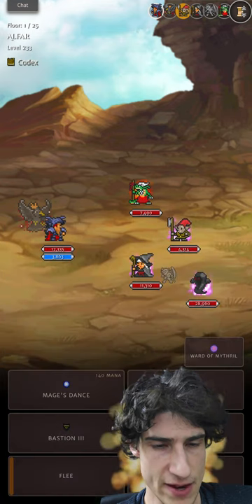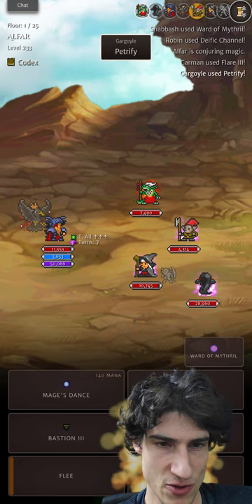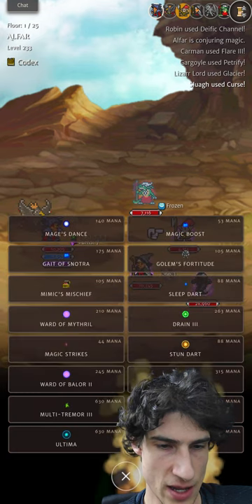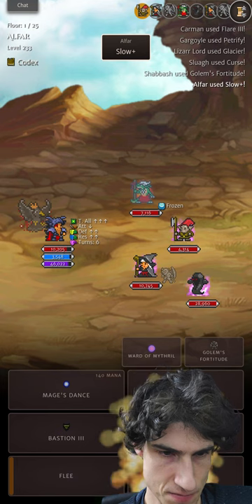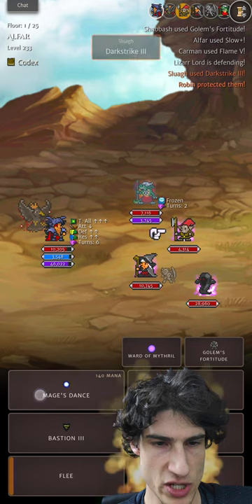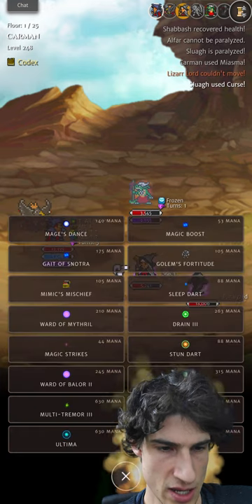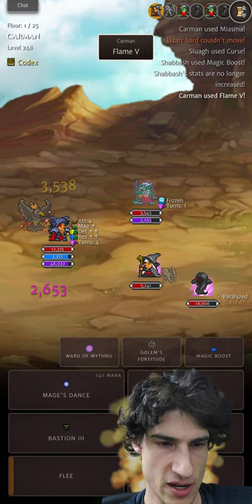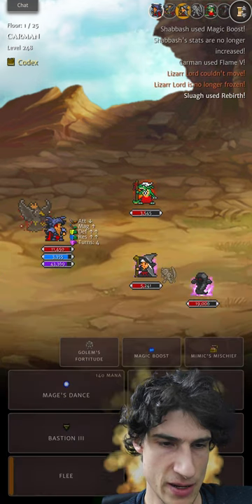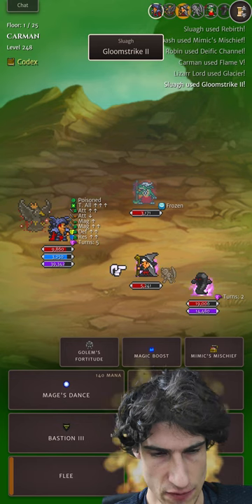First up, definitely want to use Ward of Mithril — and there's the Deific Channel proc straight away. The Arisen Shield is pretty good against those Sluas. With Slua being a high health enemy, I'll try out a quick Mage's Dance — see if we can knock out one or two enemies. We got one. Saves us a couple of turns. We'll just continue buffing up at the start. Just want to watch your health, watch your mana, and watch your Ward and Ward turns at the start of these dungeons.